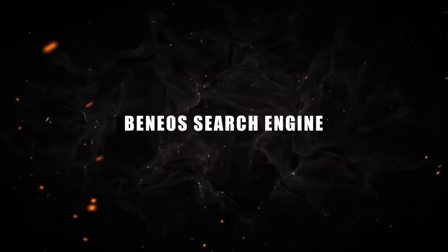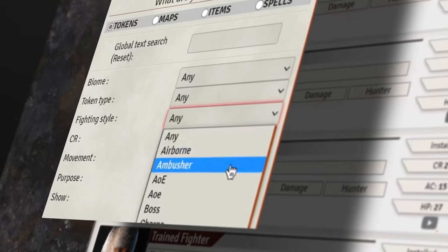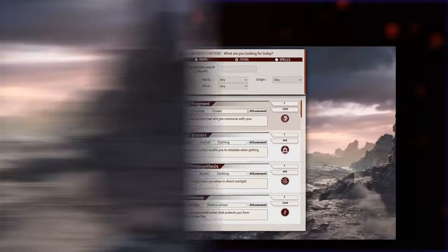We have developed our own search engine — filter by biomes, creature type, fighting style, CR and many other criteria until you have found your perfect encounter. And the coolest part? The search engine is also freely available online. Browse everything Benios has ever published on the go.